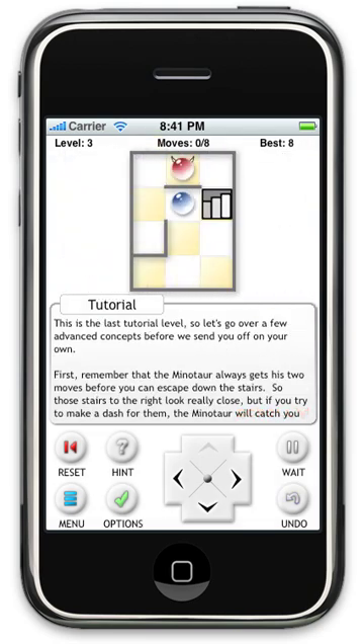This last level shows two special rules. The first rule is that even after you move, the Minotaur gets his final two moves. So those stairs just to our right — you cannot go there, because the Minotaur will get his two final moves and catch you. This level also shows the use of the wait command. If I go down twice and left once, then move right, the Minotaur will prefer horizontal movement, move right and then down, and we're in trouble. So from this position, we use the wait command to let the Minotaur take his two steps without us moving. The Minotaur is now in the basket, and we can get to the stairs safely.